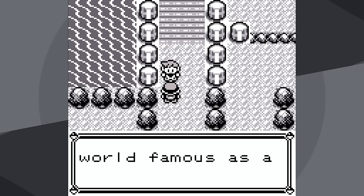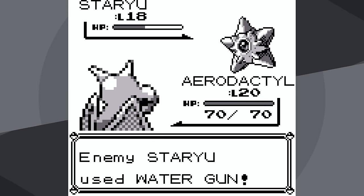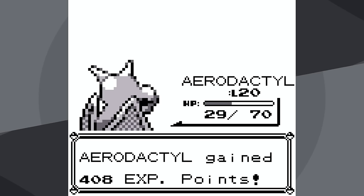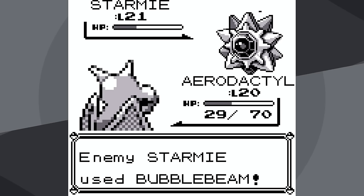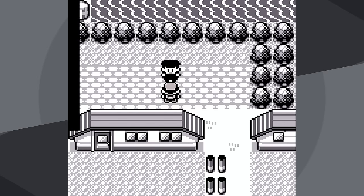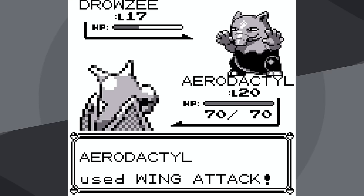After breezing through Nugget Bridge, I decided to try Misty just to see if it would work. Turns out, it didn't. Wing Attack is doing half to Staryu, but after trying to go for Agility to boost my attack for the badge boost, I was still only doing about a quarter to Starmie. Even with a critical hit, it wasn't going to help because Bubble Beam did so much damage. Aerodactyl was easily knocked out. There's an explanation in the description why Agility boosts my attack — it's called the badge boost glitch. We're not going to be able to defeat Misty now.